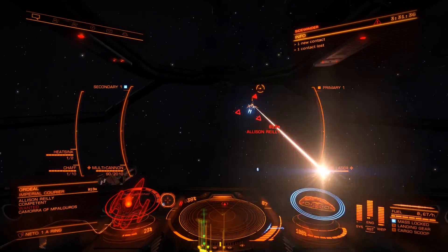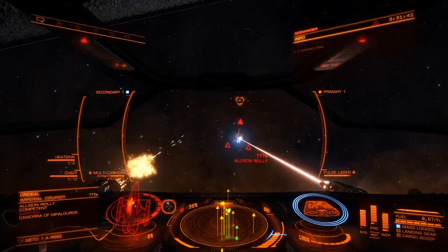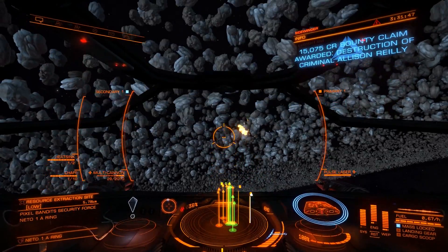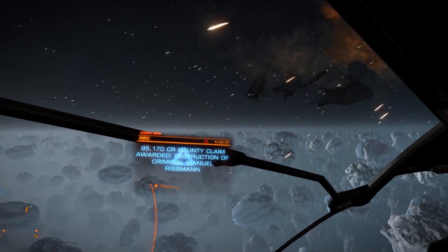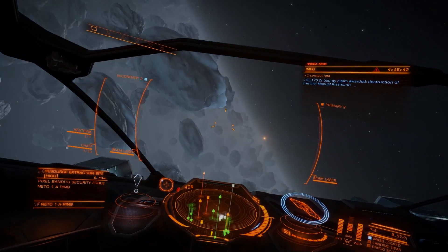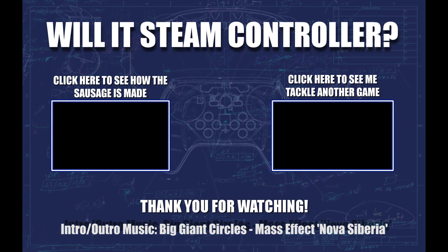So how well did this configuration work? I was able to take out a competent-ranked Imperial Courier in my Sidewinder, so I've got that going for me. In all honesty, I think this is a solid configuration and I should be able to play Elite while relaxing on a couch. As cool as my dual joystick setup was, it's nice to sink into a comfy seat and just play. If you have any ideas for things I could change, drop me a comment — I'd also love to hear suggestions for games you'd like to see me play next. Thanks so much for watching!